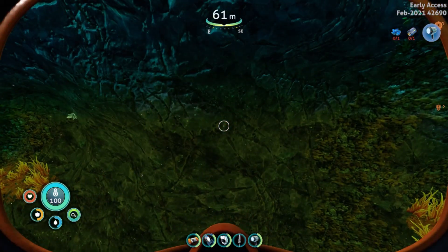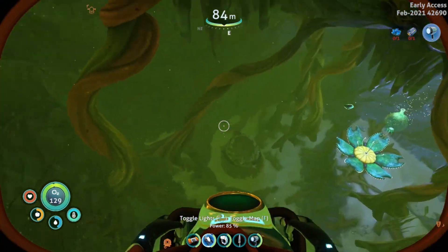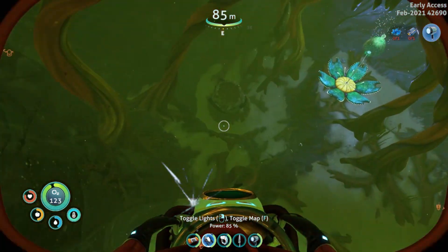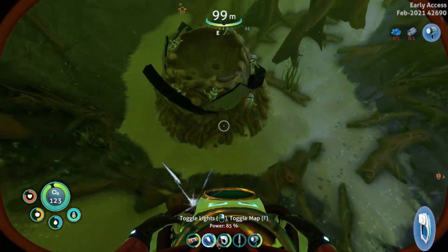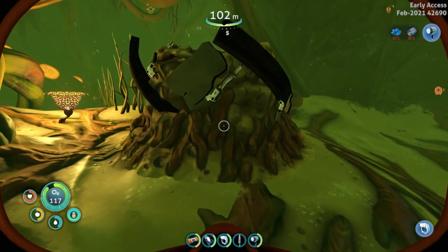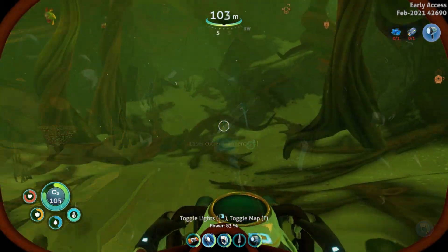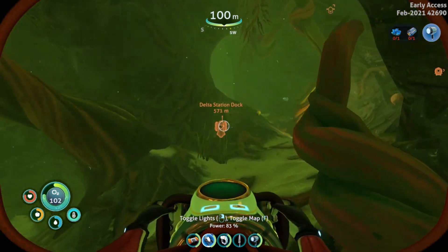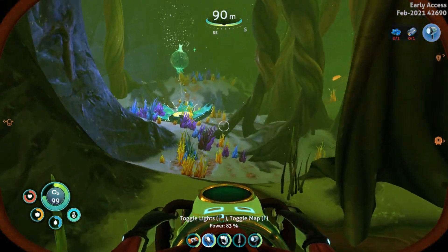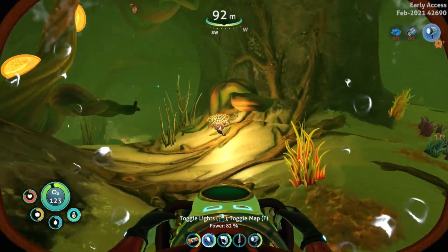The laser cutter fragments aren't just in the sea monkey nests. Crash fish. They can be found on the floor. Here we have the propulsion cannon. Here we found fragment one. We will be needing three fragments for this. Pretty much hitting every oxygen plant as I go just to keep myself topped up.